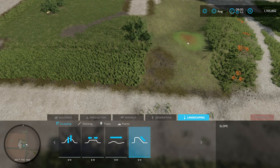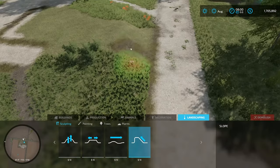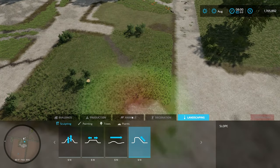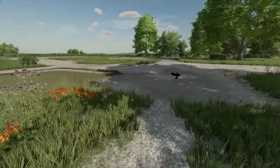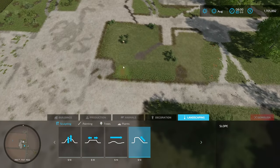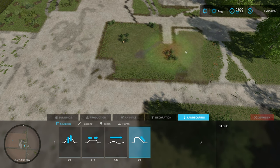My original plan for this build was to build something very similar to my home farm that my family owns. I'm still working to try to build that in game and I thought this might be the perfect map for it. After several attempts I couldn't get anything close enough that I felt resembled my home farm. But trust me, someday soon you all will see a farm that resembles my home in real life.